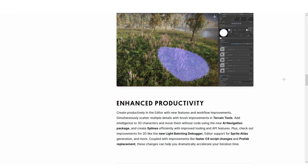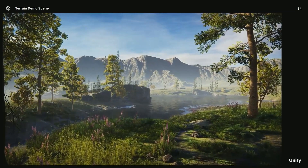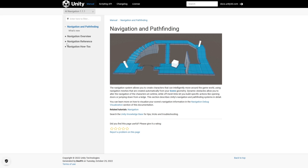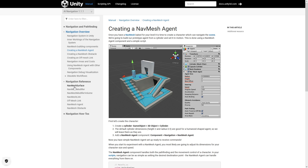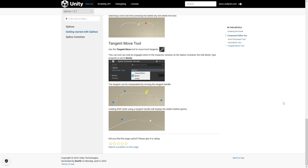Next up in terms of productivity improvements, there's updates to the terrain tools. There is a new AI navigation package — although this is actually a package that has existed for quite a while, but it was only available on their GitHub and not officially supported, whereas now it is officially supported and will show up on the package manager. It has some more useful components for handling navigation and basically upgrades how NavMesh used to work. So now there's no more baking process — you just assign the NavMesh surface component and it automatically generates the NavMesh.